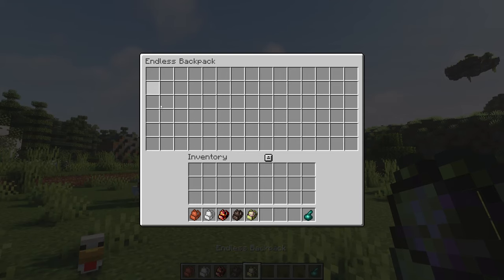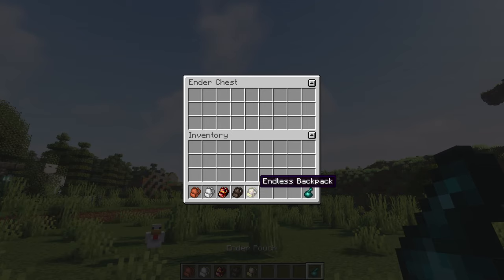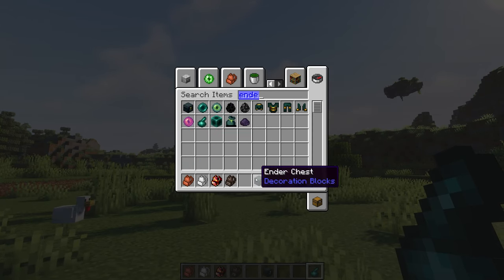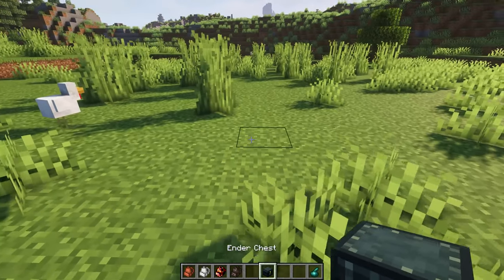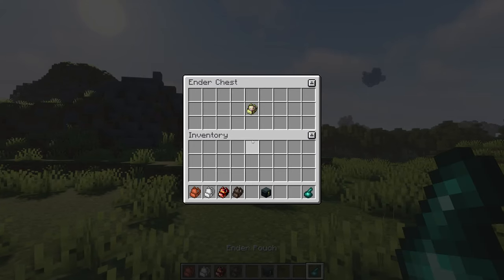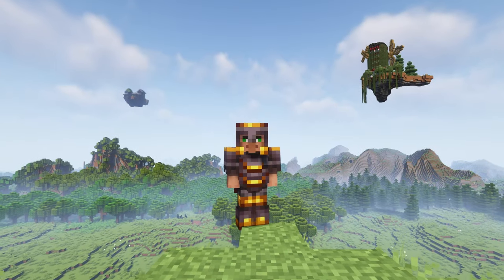This is a backpack mod that adds a bunch of different backpacks to your game. You can start off with the frayed backpack and slowly upgrade it all the way to the endless backpack, which you actually need a dragon head for. You can also get the ender pouch, which actually gives you a way to access your ender chest inventory with a small pouch that's just in your own inventory. So if you hate the inventory system of Minecraft currently, this is a great mod for you.